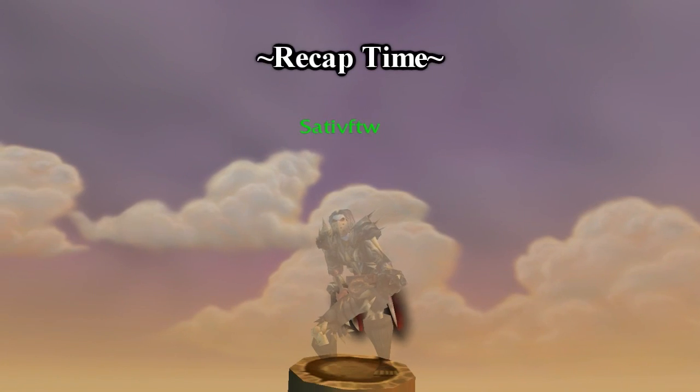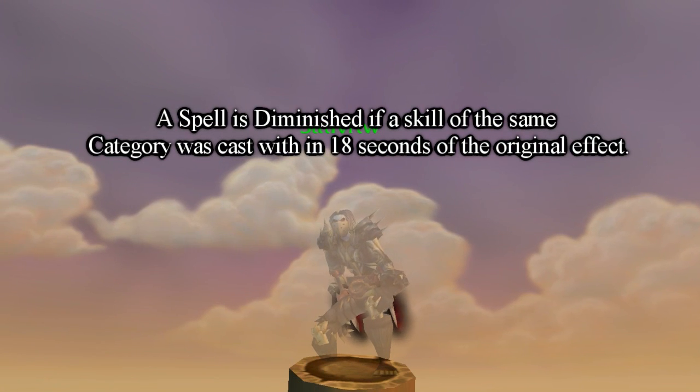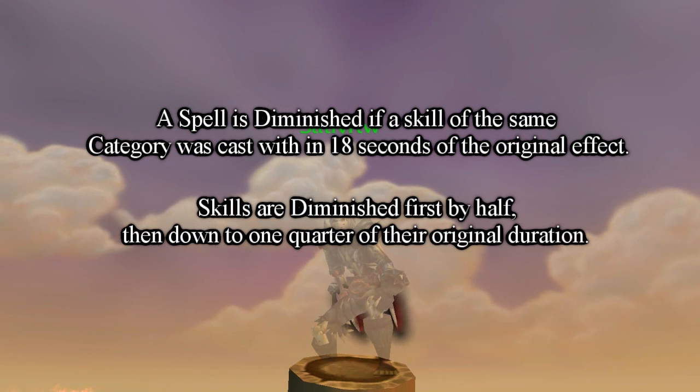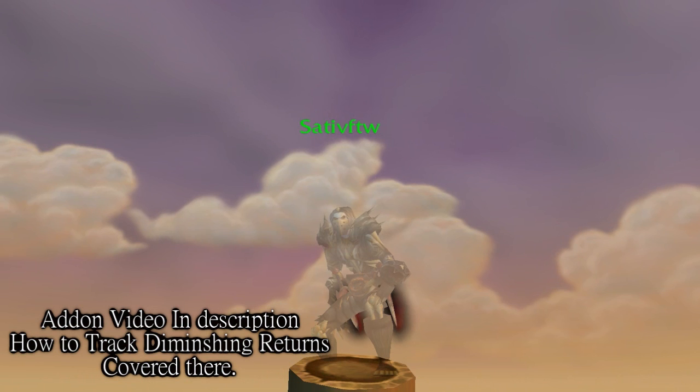A quick recap: a spell is diminished if a skill of the same category was cast within 18 seconds of the original effect. Skills are diminished first by half, then down to one quarter of their original durations. You can learn more about how to track diminishing returns in my add-on video.